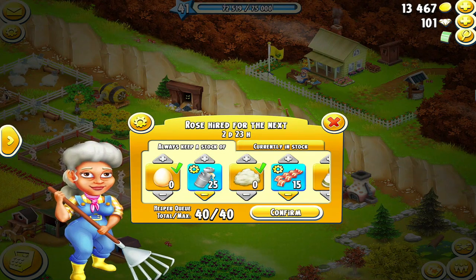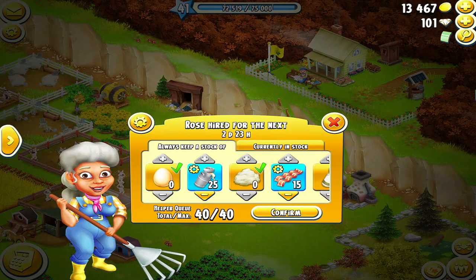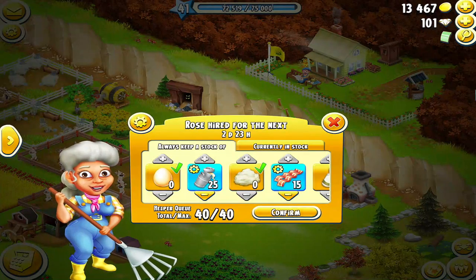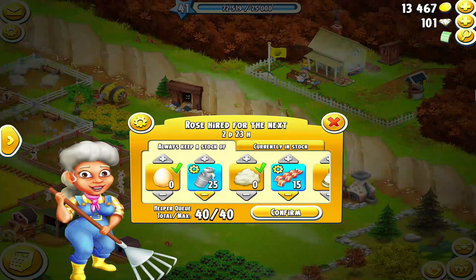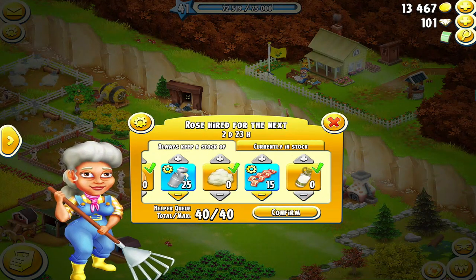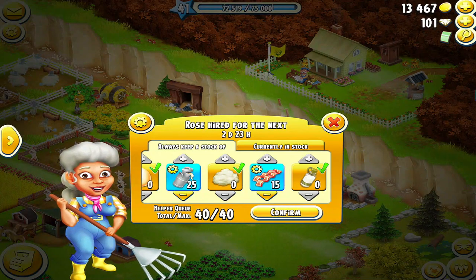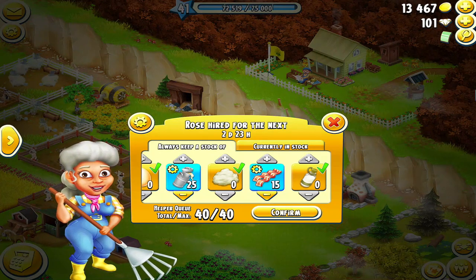Why don't I set Rose up for eggs, goat milk, or wool? It only takes 20 minutes for eggs to be ready for harvesting again. I don't want to waste the space in the queue collecting eggs that I can turn around and collect myself in 20 minutes. And why waste your space for wool when it takes six hours? Surely you'll be returning to your farm within six hours and can collect the wool yourself.